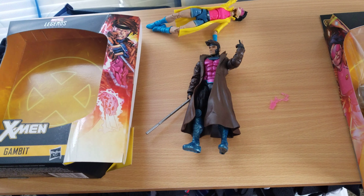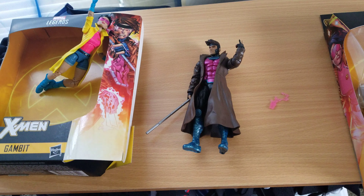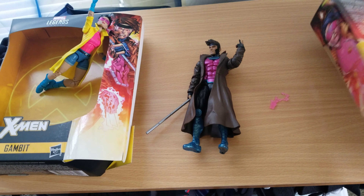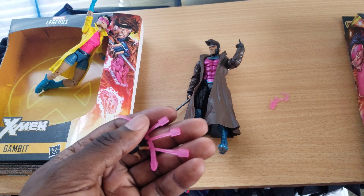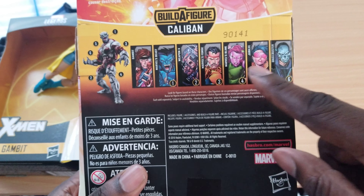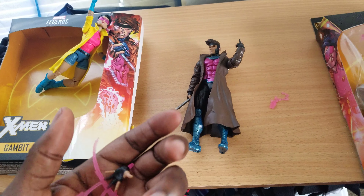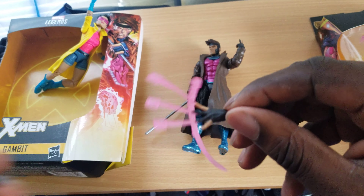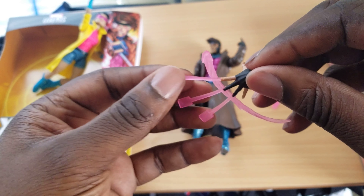Everybody's reviewed these like a billion times — this is just my personal opinion about the figures. Gambit doesn't come with a Caliban piece; I believe that's the build-a-figure piece, so yeah, he's just himself. I wish he had a deck of cards that wasn't energized. He also comes with this throwing effect, which is okay — works pretty good.